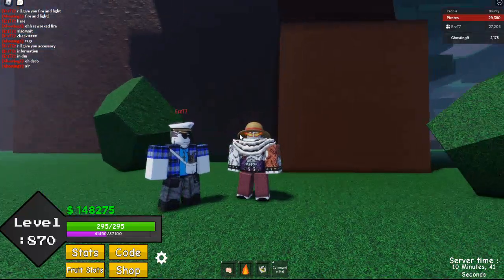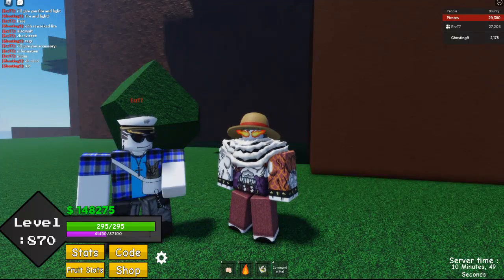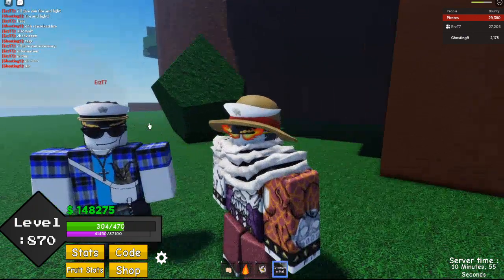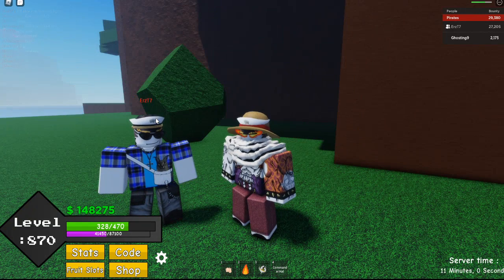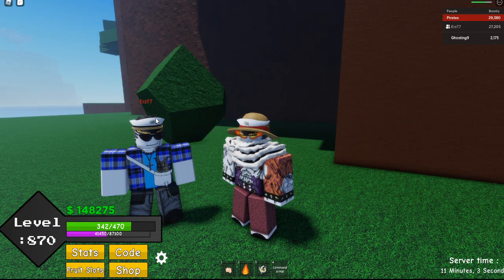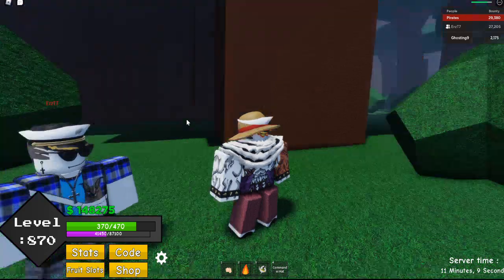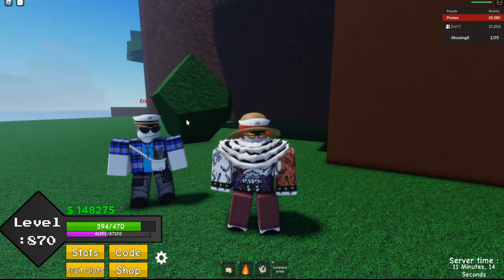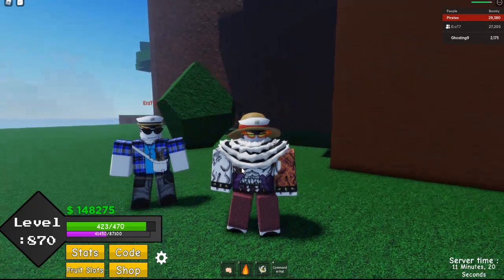Let me show you guys the new update. First up is the accessories — the Commander Hat. It looks like this, and the buffs are 175 HP and 30 melee stats. I think it's kind of bad, but it's very easy to get. I'll show you guys how to get it after the Mera showcase.